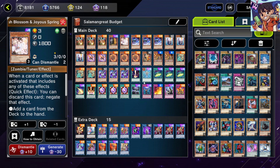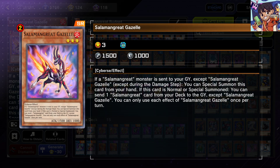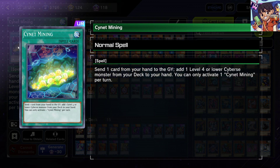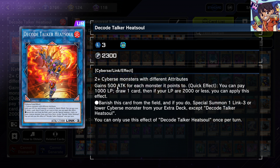You need Ash Blossom from the bundle, plus Forbidden Droplet and Infinite Impermanence also from the bundle. Raigeki comes free, and so does Monster Reborn. The Salamangreat structure deck costs 500 gems per copy, so spend 1500 gems and you get all the amazing Salamangreat monsters. You also get a free Cynet Mining with each Salamangreat structure deck, which is one of the best search cards in Yu-Gi-Oh since it works in any Cyberse deck. Dekotaker Heatsoul is part of the structure deck — it draws one card per turn, which is really great.